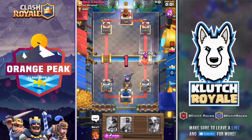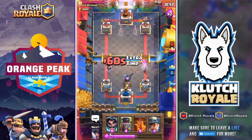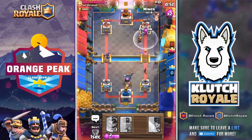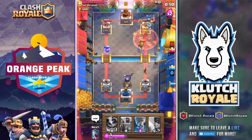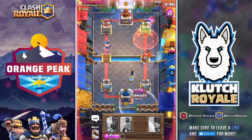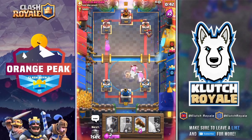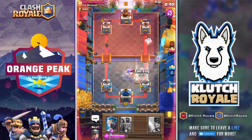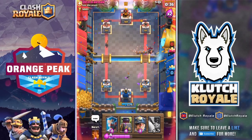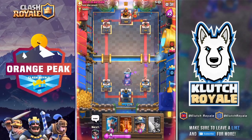We completely stop his push. We do miss with the log but it's not a big deal because we're getting damage on the tower. With only 800 health left on his tower, we get the miner in the back to deal with his pesky executioner while we tornado his troops to the center and log the hog rider right as it comes to the tower so it can't even get a swing.